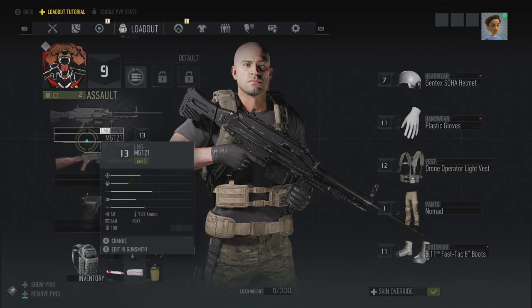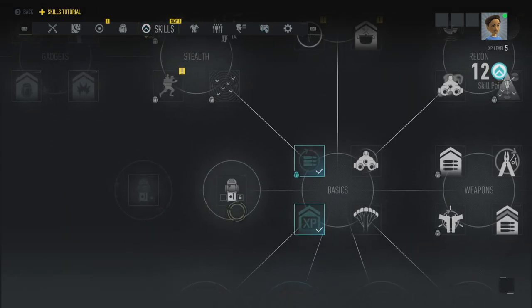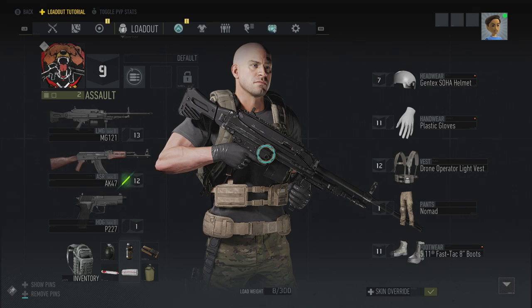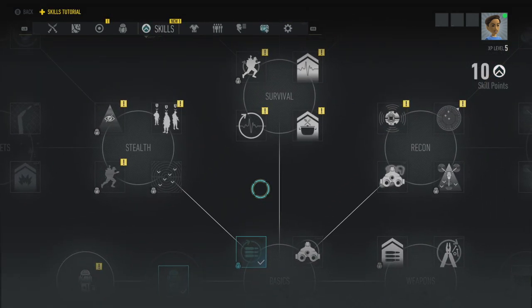Close and Personal — I will equip it because it's the only one we've got. I need to unlock these. Let's do it. Now we've got another perk slot. Still got 10 skill points left. Let's spend. Let's look at the tree.